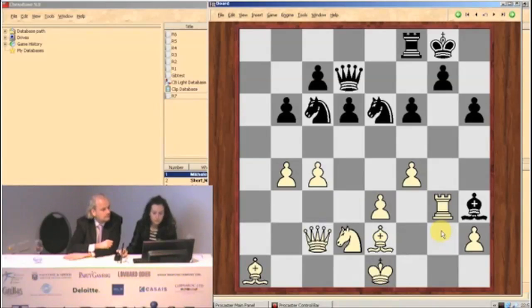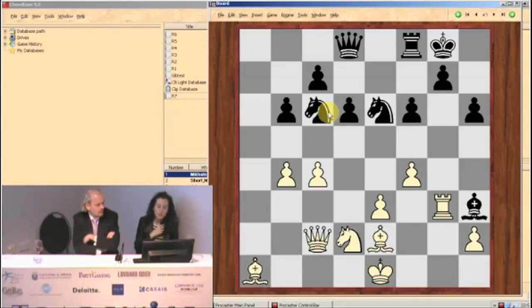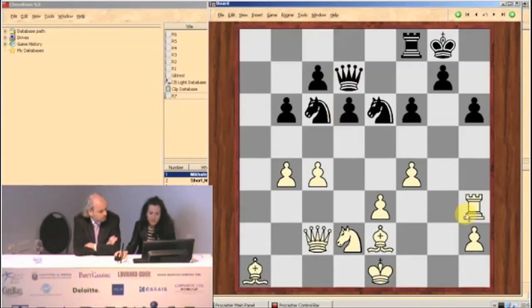He did play knight takes b4, which looked very plausible — very concrete, calculating. He was trying to set some problems for me with the calculation part. So the idea is probably something like knight takes f4 — you get a lot of pawns for the piece. Why not knight to d4 instead? Well, you still get two pieces for the rook.